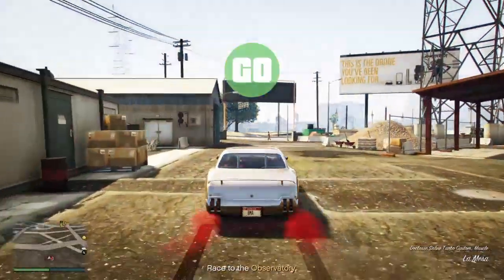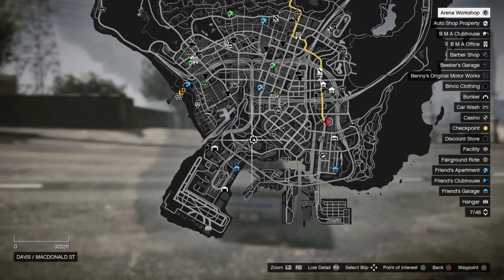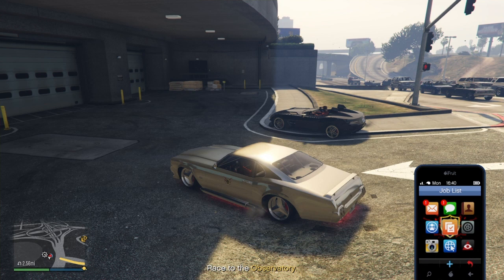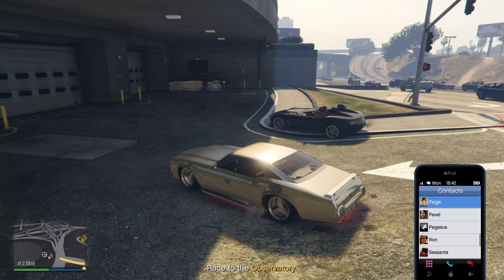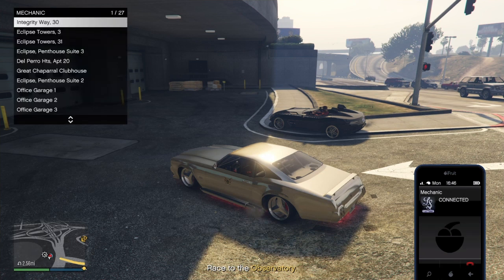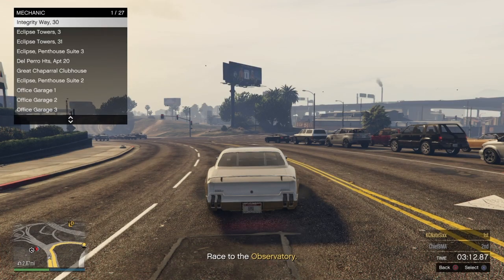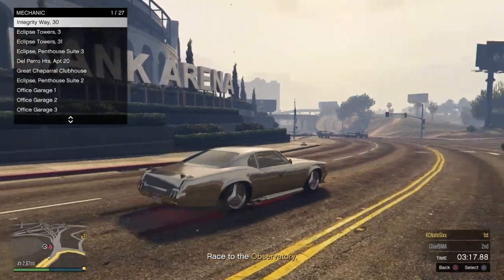Once you get the race started, head down to your arena. Once you get down to the arena, pull up your phone and call your mechanic. Once you call your mechanic, hover over any garage — it does not matter which one. With your mechanic menu up, hold down triangle until you respawn. You should respawn back out in the street with the donor vehicle.